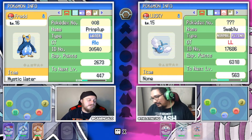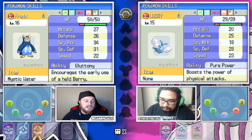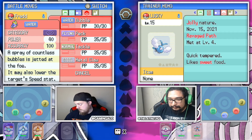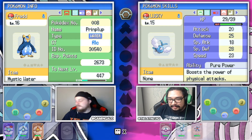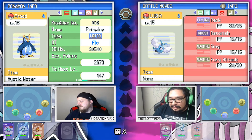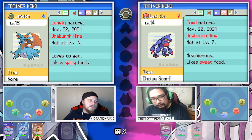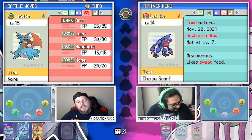Next up is Fred the Prinplup, with mild nature, the Gluttony ability, and the moves Bubble, Peck, Tackle, and Metal Claw - oh, he's holding Mystic Water. Linked with a bird - yes, with a bird. Swablu, Lucky the Swablu, who is Jolly natured and has Pure Power, which boosts the power of physical attacks, and it's got Peck, Astonish, Sing, and Fury Attack. And last but not least we have Landon the Salamence, with the Lonely nature, the Intimidate ability - for he shall B-O-A-T - and the moves Bite, Leer, Headbutt, and Rage.